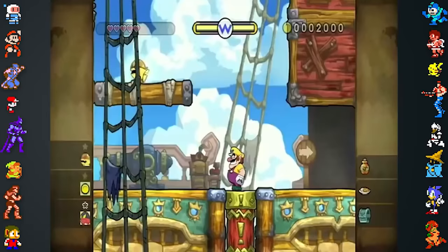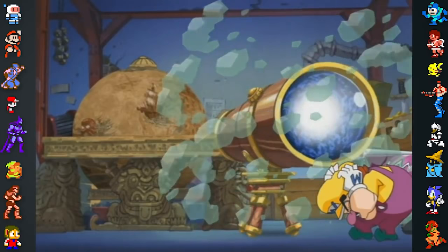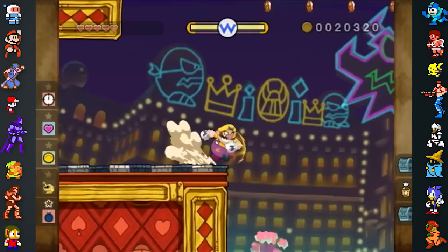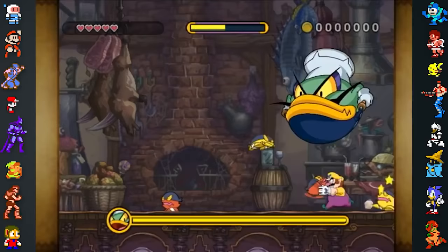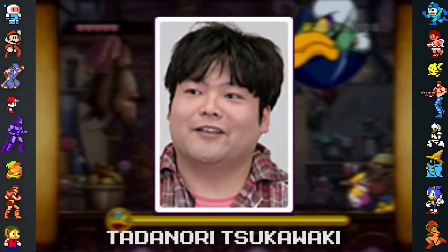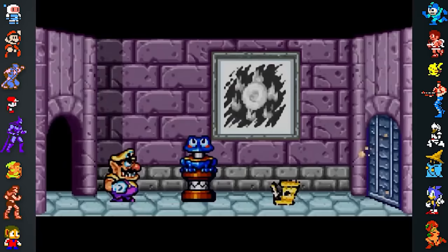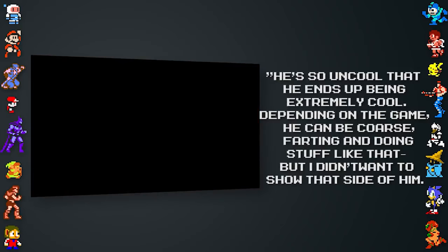The animation was provided by Production IG, known for their work on anime such as Ghost in the Shell and Fooly Cooly. They previously worked with Nintendo on the FMV cutscenes for Fire Emblem: Path of Radiance and Radiant Dawn, and later provided animation for Kid Icarus Uprising's Thanatos Rising shorts. Since everything was hand-drawn and no backgrounds were repeated, even a small change in level design meant a lot of work had to be redone. For Shake It, design director Tadanori Tsukawaki wanted to show off more of a macho side to Wario, as opposed to his usual crass and rude qualities. This came about after he played the earlier Wario Land games and got the impression Wario was actually quite manly. Tsukawaki said: 'He's so uncool that he ends up being extremely cool.'